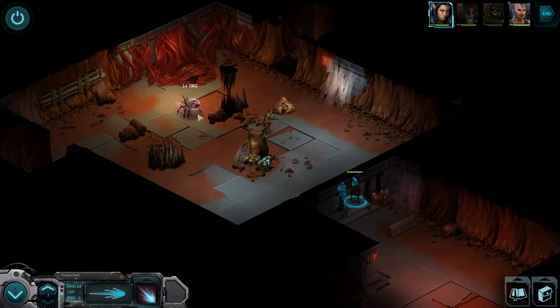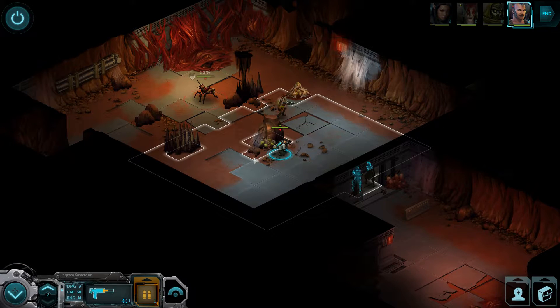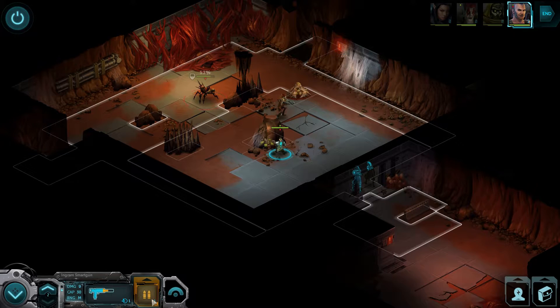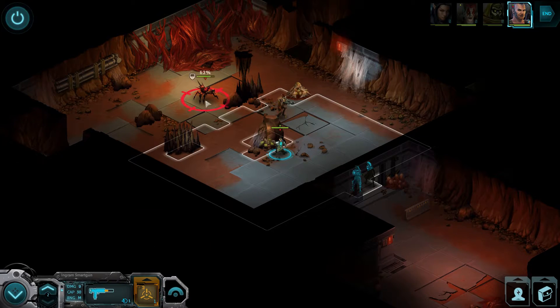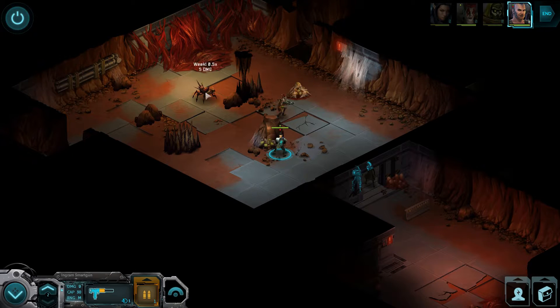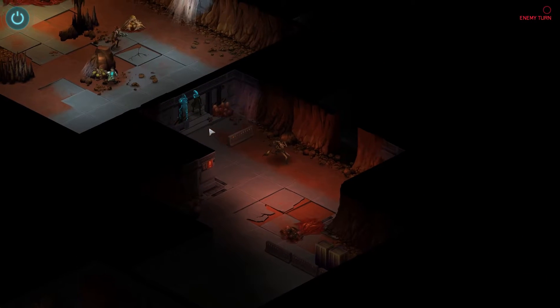Powerbolt the bug for 14 damage. So I was thinking about these different characters - if they were to slow things down a little bit and maybe... Aimed burst does the same amount of damage but there's a higher chance of hitting. Well at least he hit it, good job Portex. I think it would have been overall a much better experience.